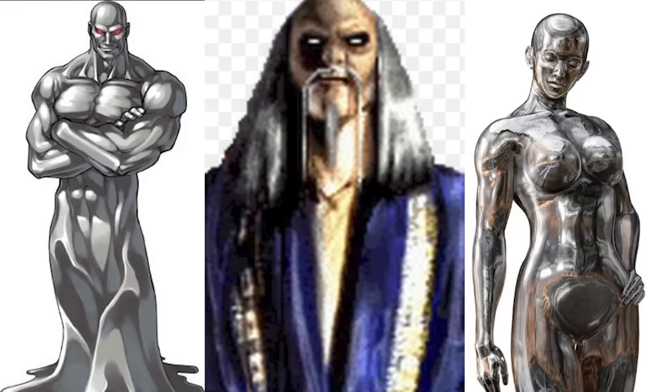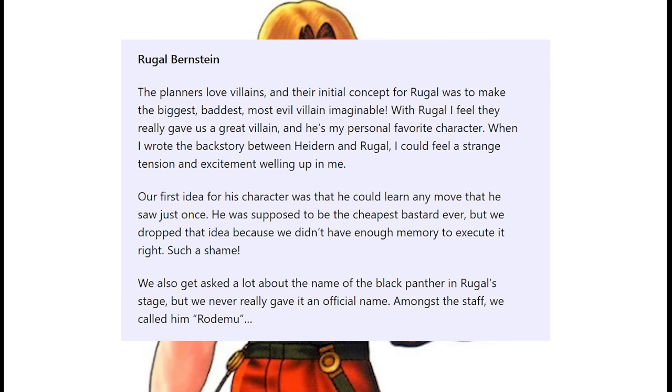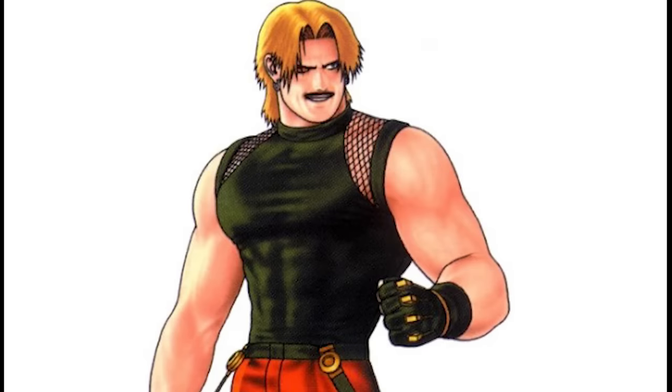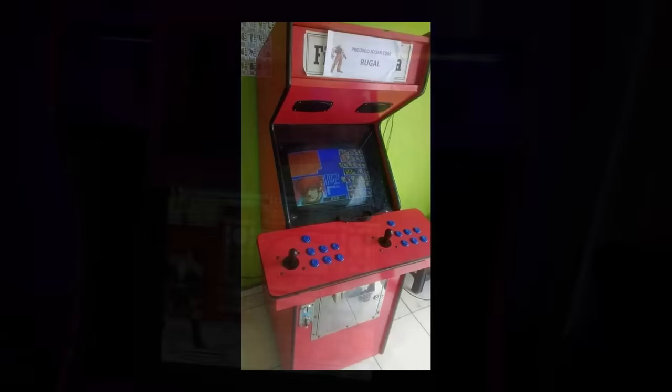In the early 90s the big three was Gigas, Shang Tsung, and Dural. Now there could have been a fourth character amongst these three — I'm going to talk about a what-if mimic character. It was Rugal Bernstein. In a developer interview it was stated that Rugal could learn any move that he saw just once, but they didn't have enough memory to execute the idea. Just a bunch of what-ifs and maybes — plus I just wanted to talk about Rugal, he's one of my favorite fighting game characters.